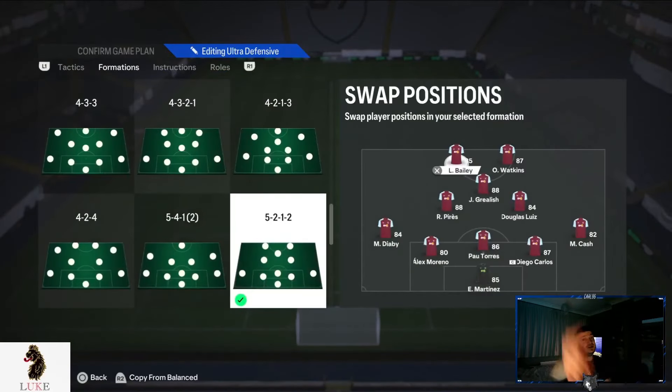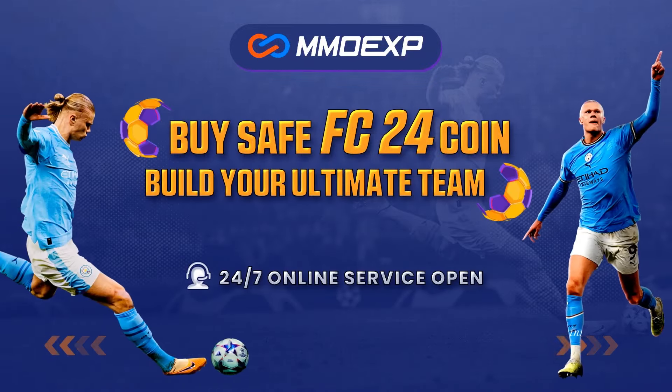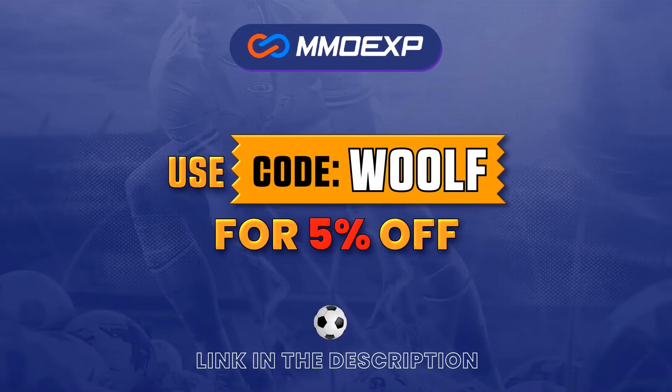Without any further ado, let's get into the custom tactics. For your cheapest and most reliable place to buy FC24 coins, check out mmoexp.com — link is down in the description below. Use the code 'wolf' at checkout for five percent off your order.